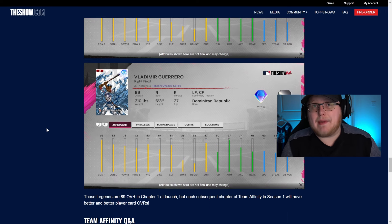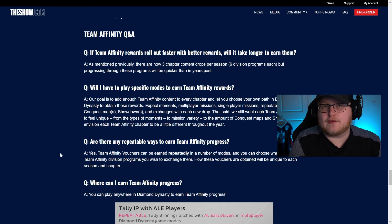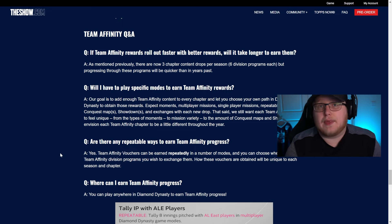They also look like they're bringing back some of the older card arts, like the Takashi series Vladimir Guerrero. Bringing back these older series is a good idea — these are probably some of the nicest cards we've ever seen, and there's a possibility we see animations on them this year, which we didn't see in MLB The Show 22. For Team Affinity, they are going to be bringing back vouchers for doing specific things, online-specific progress, and of course the offline grind — offline moments, conquests, and showdowns will be available as well.